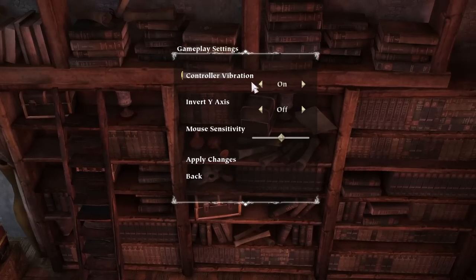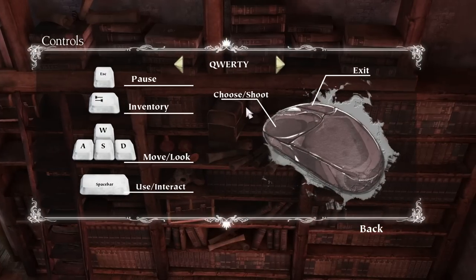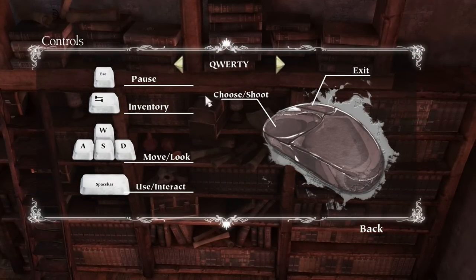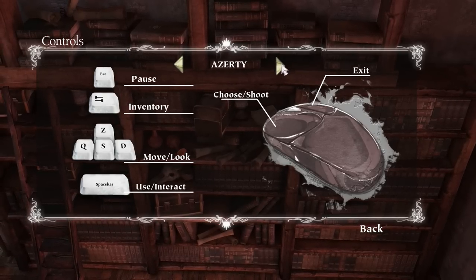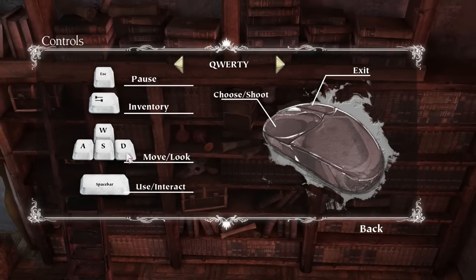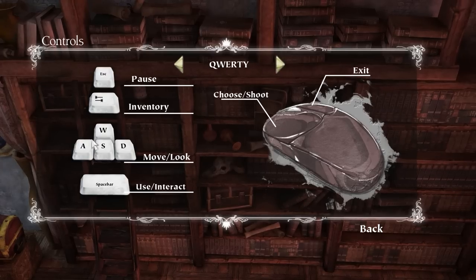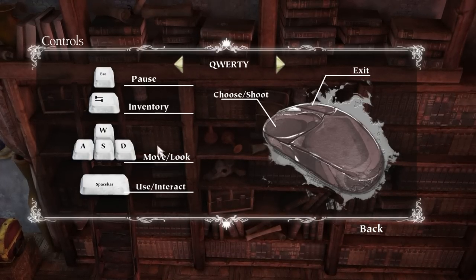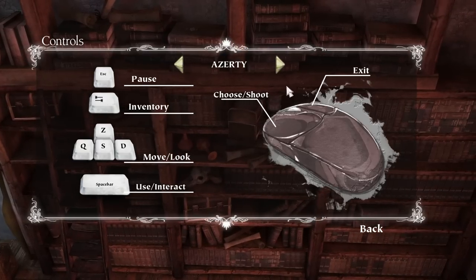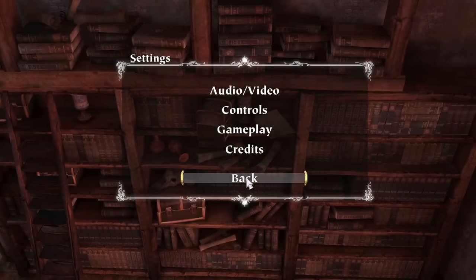Outside of that, you do have some gameplay options: controller vibration, mouse sensitivity. There's no key rebinding, but the game doesn't really use keys much — with the exception of movement keys and 'use.' You have QWERTY and AZERTY layouts. I'm not going to lay into it too much for lacking rebindable keys, but it would be nice, especially for left-handed people who might prefer to use cursor keys instead.